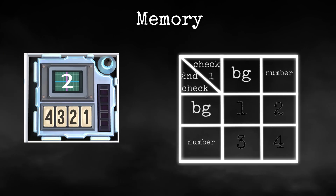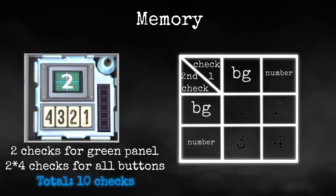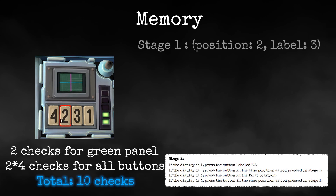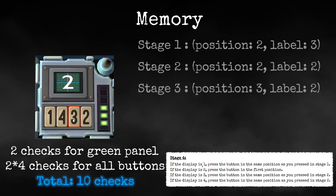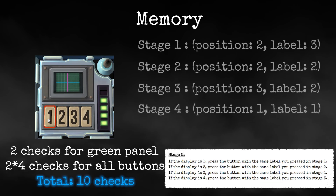Now it's time for memory. This module was also very simple. We make a truth table to check for each number from 1 to 4, so in total we only need 10 pixel checks per stage. After each stage, we simply store the label, position, and the level on which the label was pressed, and when we need it, we can check exactly what, where, and when was pressed.